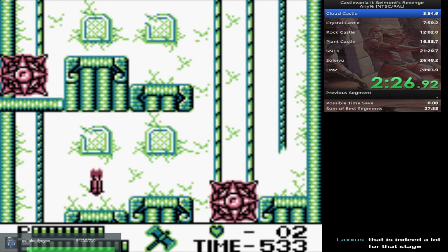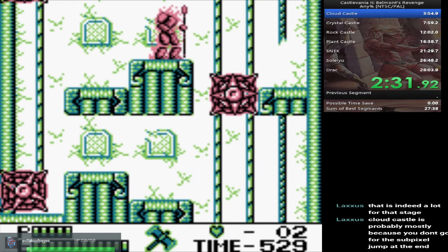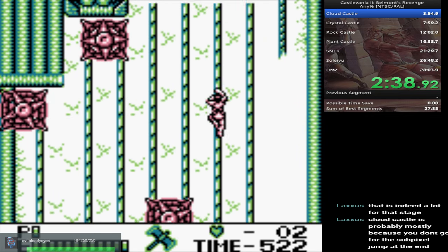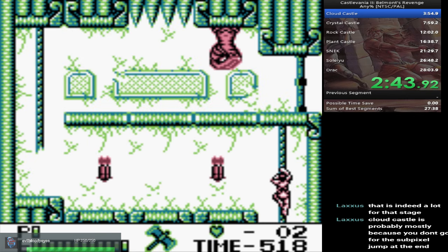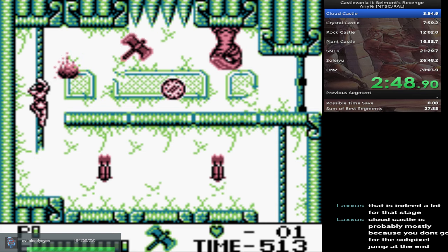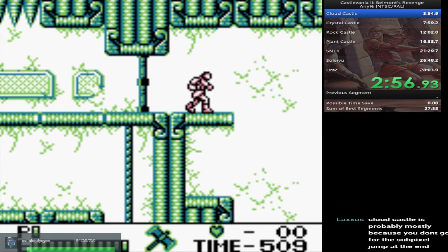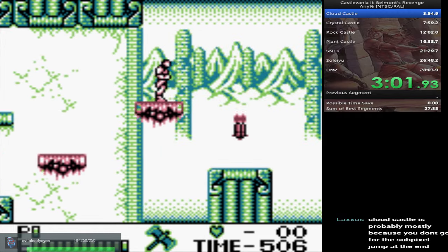I need to practice that room as well — way too many times I'm off on it, it shouldn't happen anymore. The sub-pixel jump and the first test jump don't save that much time here. It's more about being safe on some rooms still, like the first spitter room where I do axe and then whip. I could be faster.